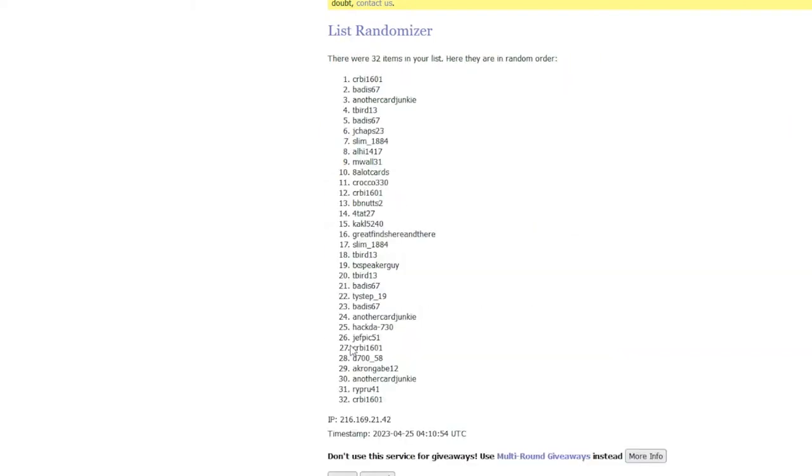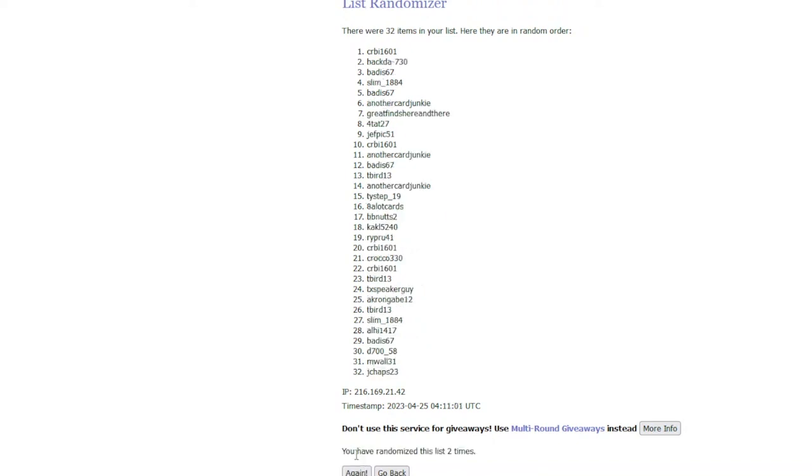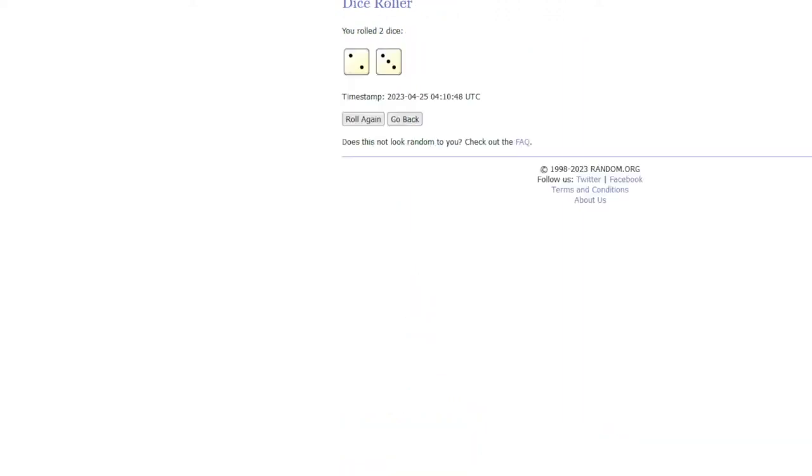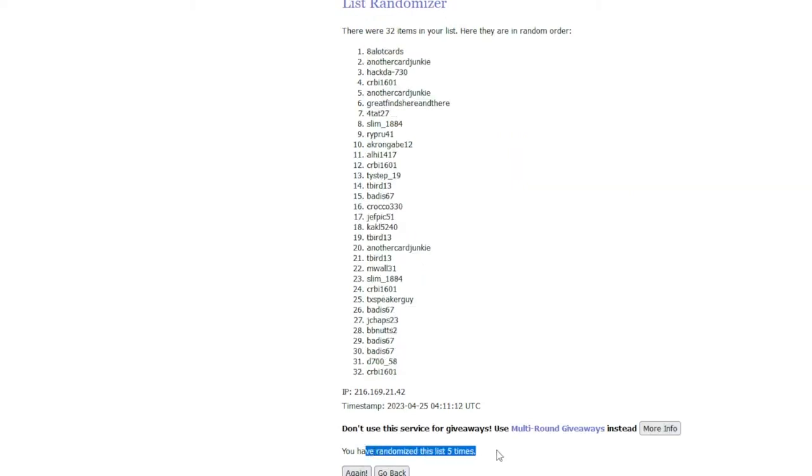Here we go. One — let's make sure you guys can see. Two. Three. Four. And we should have five — five will be the final. Two and three is five. Here's the fifth and final time for the official order of your names. There we go. Five times.